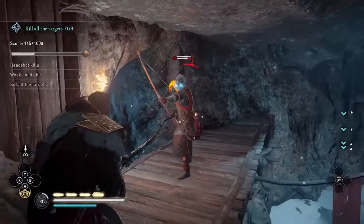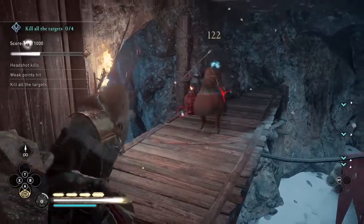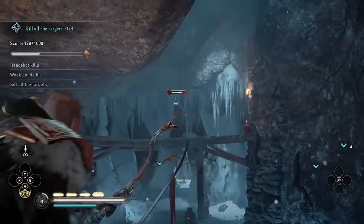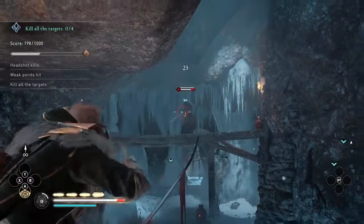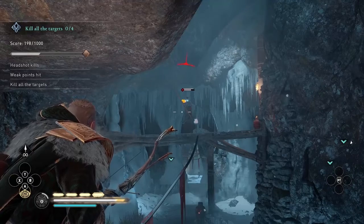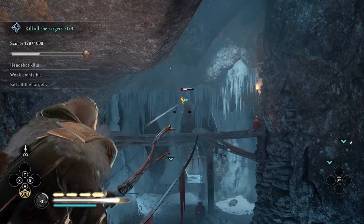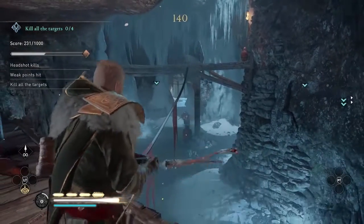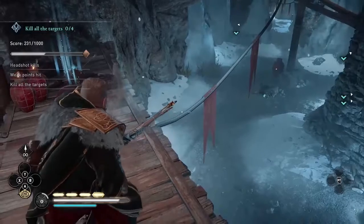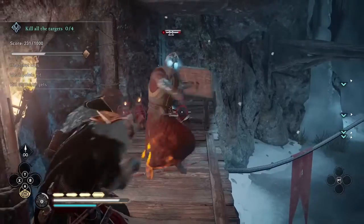I like to climb up to get this enemy here because I found trying to shoot him from the ground was pretty hard to get the headshot. In general, one of my biggest tips is to move around to get a good angle for your shot. Whether you like being close to the enemy, far from the enemy, above, or below — however you find it easiest to hit these weak points, move around until you get a good angle.